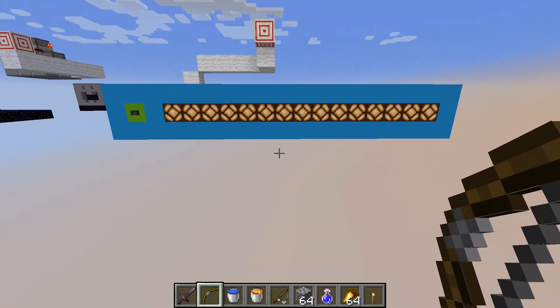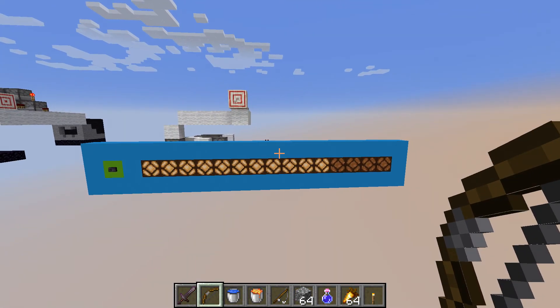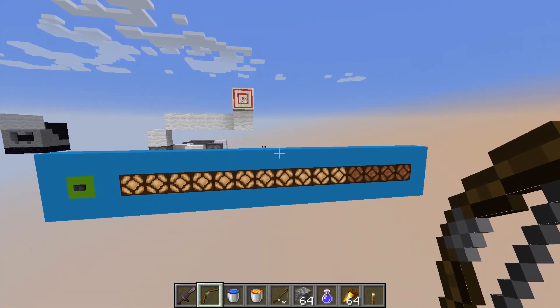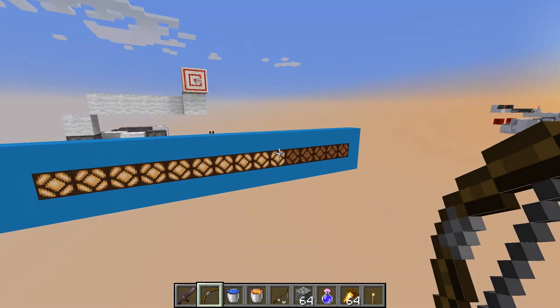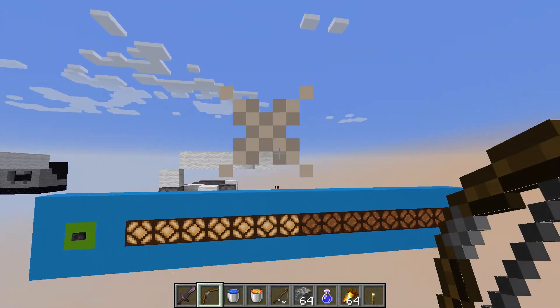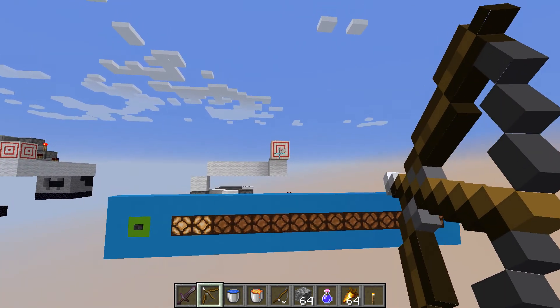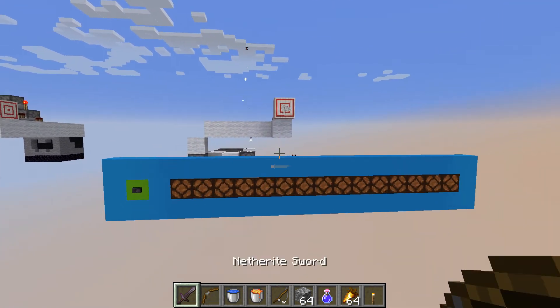Okay, so this is a very basic one. If you shoot the arrow, it deals damage to the boss. Pretty cool, and it works every time. You can see sometimes it turns off one light, sometimes it turns off two. That's just how the redstone works. But if we finish this off... we killed the boss!